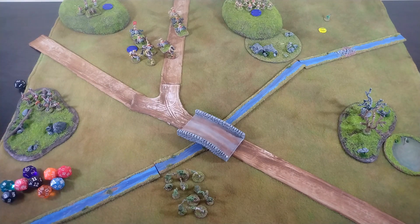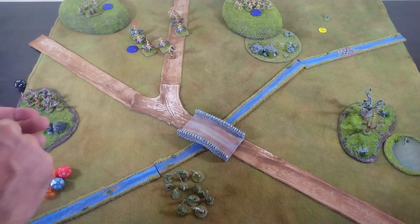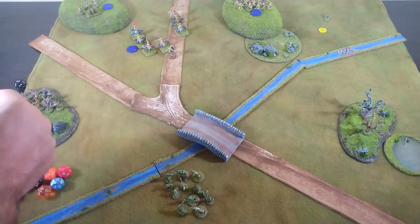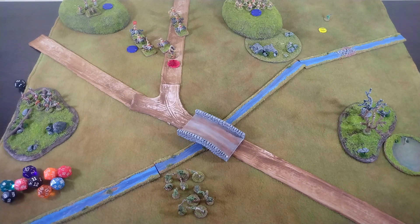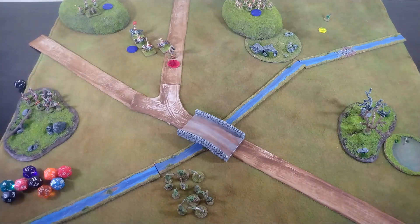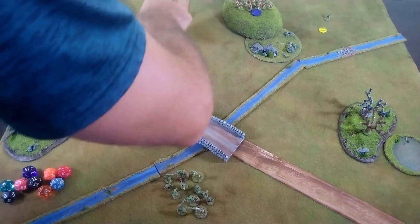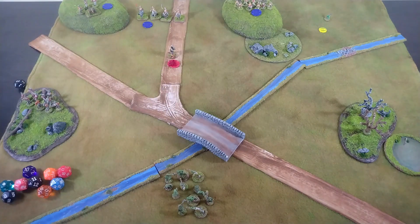The last troll is sitting on four wounds but still has three remaining and stays in the fight — he did more wounds though. The light cavalry are once again going to have to pull back four inches. That will be the end of the turn.